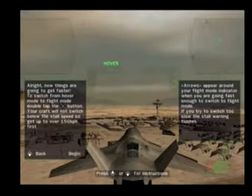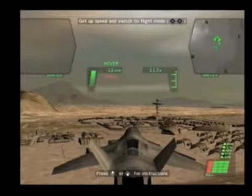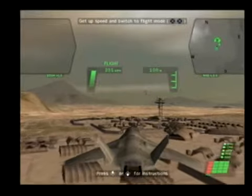Now things are going to get faster. To switch from hover mode to flight mode, double tap the X button. Your craft will not switch below the stall speed, so get up to over 150 kph first.